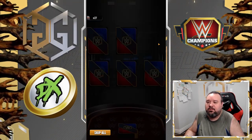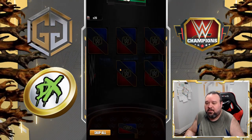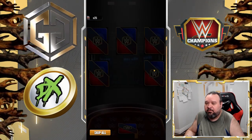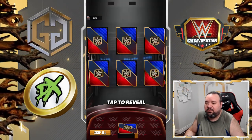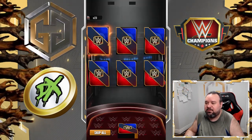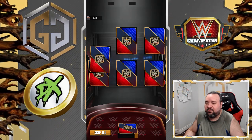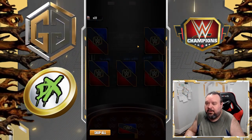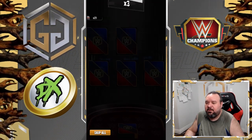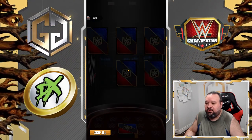3 props, 3 of the alt props, 3 break props, 3 4-star golds, 1 belt, 5 show of art, 3 4-star silver, 5 show of art.